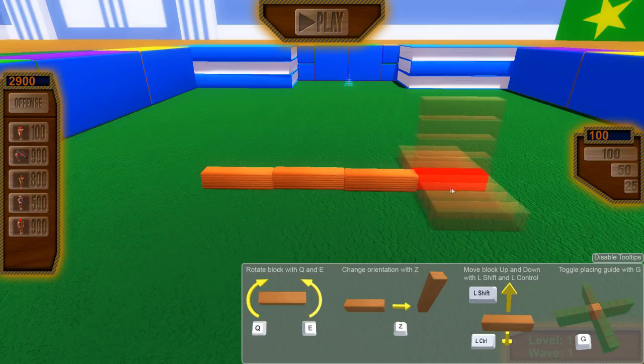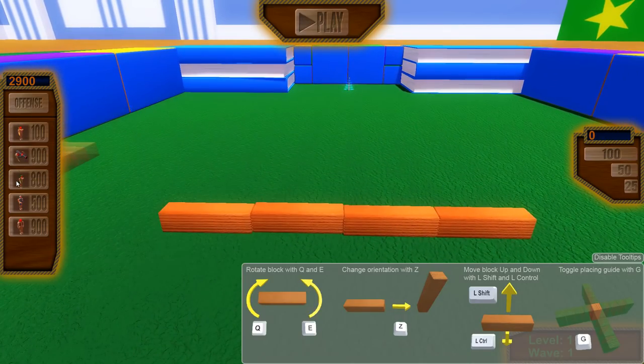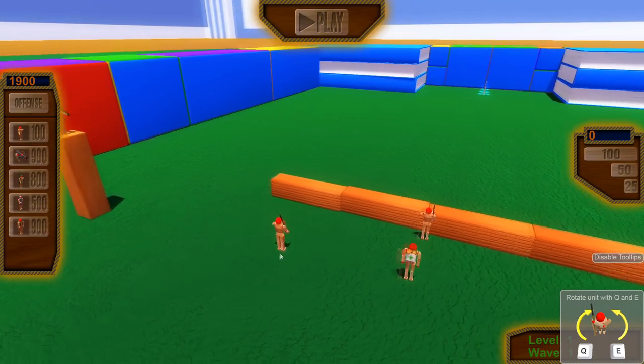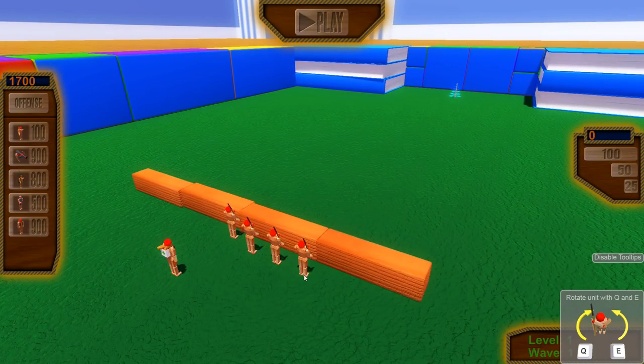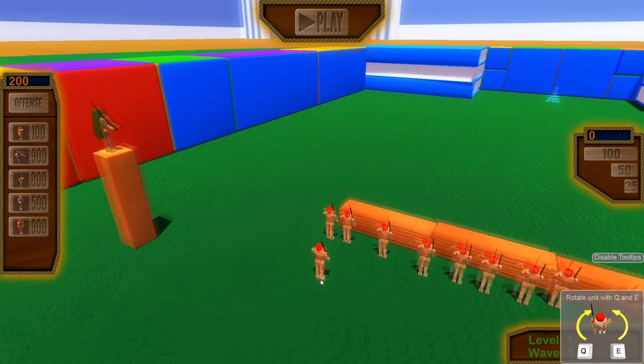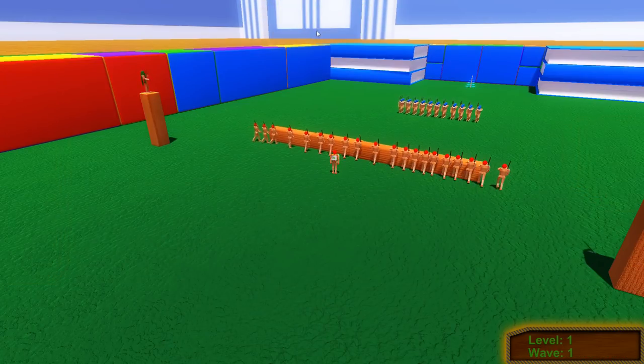I'm not gonna build a fortress just yet. I think we get money after every wave that we successfully complete, so I think this is a good start. We got snipers, and then in the front, we got 2,900 left. If I got a medic, I have 2,000 left — that's quite a few riflemen. Let's try out this medic because I am curious to see how good it is. I'm gonna put this guy a little bit further back so he doesn't get shot. We're gonna put all of our units. Not too bad at all.